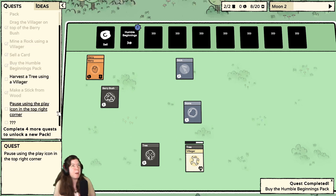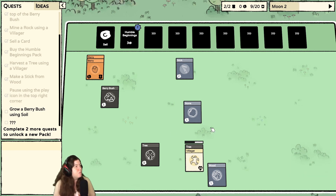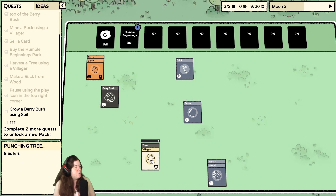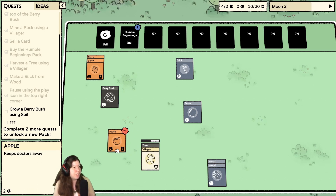Pause using the icon at the top right corner. There we go. Grow a berry bush using soil — how do I do that? Do I need another humble beginnings? Oh, there's one down there — may contain tree, rock, berry bush, wood, stone. Oh, I have an apple now, that's nice.